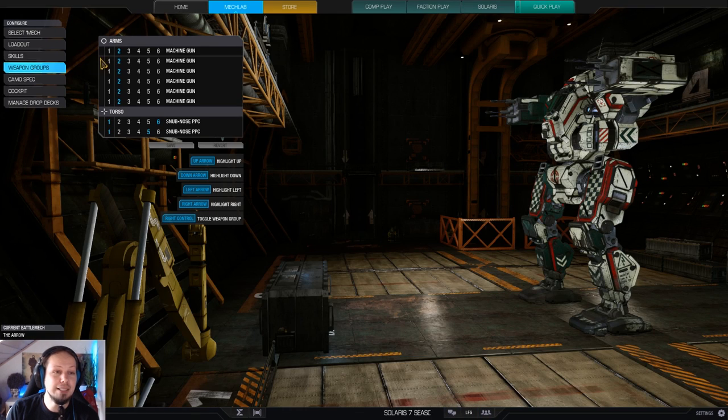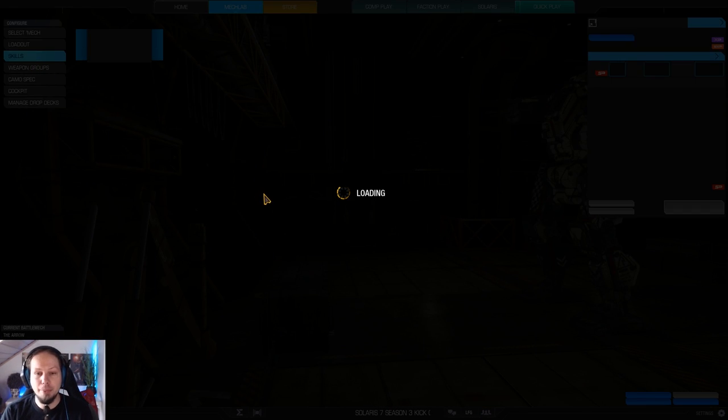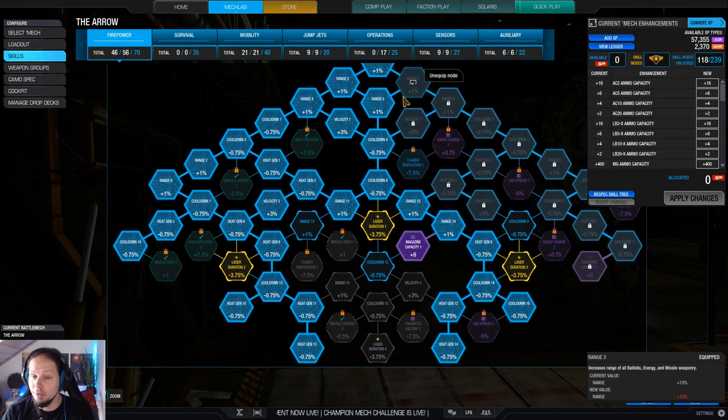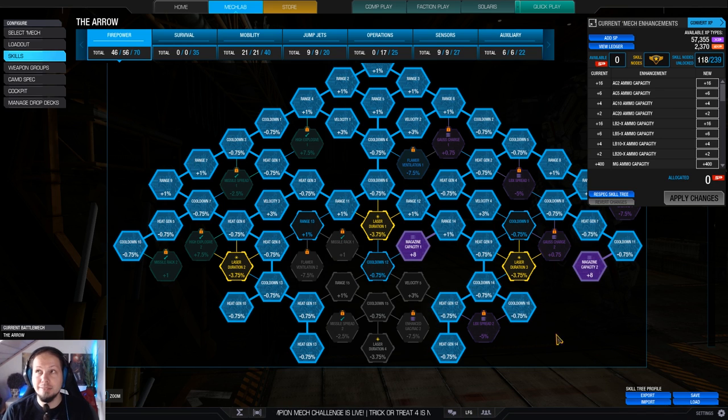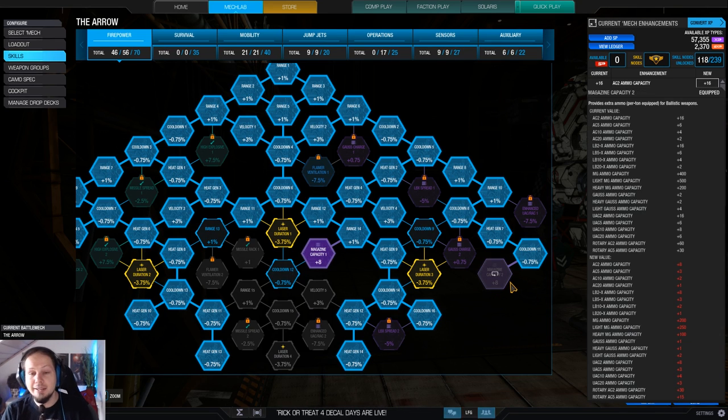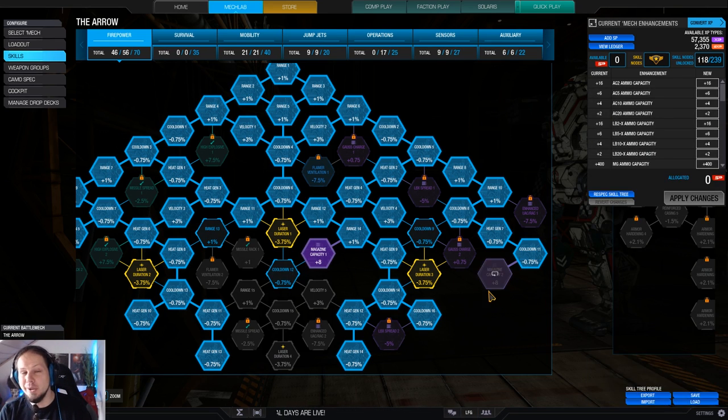Now, the skill build looks like this. We have invested into heat management, cooldown, velocity, and range — of course, because the more range you have, the further you can stay away. And I'm going for double magazine capacity. Maybe it's okay to have one, or even none, but I just wanted to be on the safe side. Two tons of ammo with the magazine capacity is plenty.